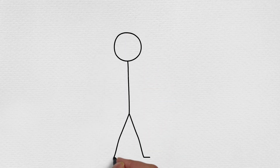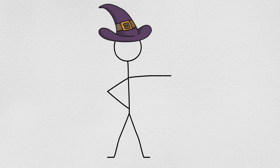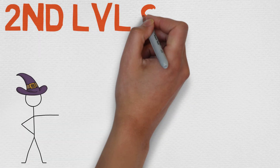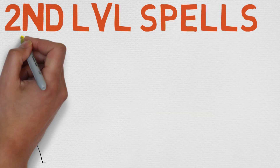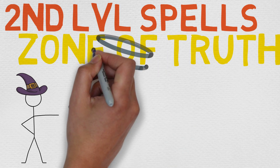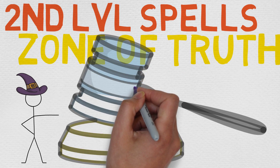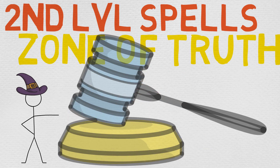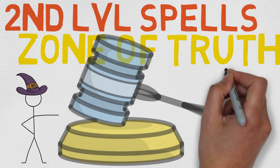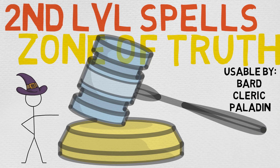Hello, magic casters of all shapes and sizes! My name is Chance, welcome to my spell book. Thank you so much for tuning into this 79th episode of our second level spell series — also the final episode of this series until they add in some more content, which I've noted that they're going to. Still, kind of a big milestone, and today we are taking a look at Zone of Truth, which sounds kind of like a game show name.